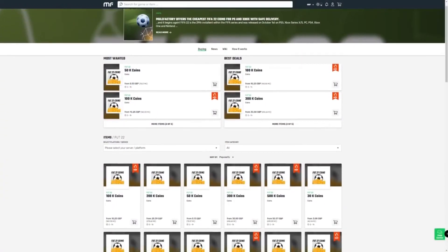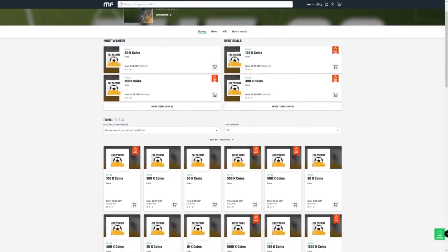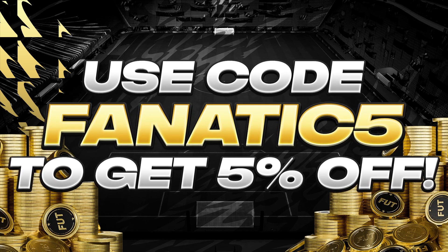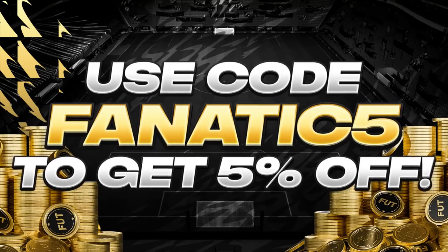If you're looking to get some very easy coins for FIFA 22 before the final days, there is no better place than Mule Factory. You can get cheap, fast FIFA 22 coins — completely reliable — and if you use code Fnatic5 at checkout, you'll also get yourself a 5% discount. The link can be found in the description down below.